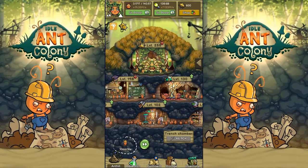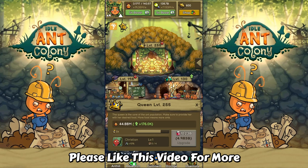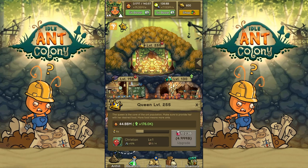Greetings and welcome back to Idle Ant Colony. We are in the forest colony. We did a prestige of this in the last episode — made an incubator, got ourselves a new queen, and the other is in retirement. We got really nice boosts, including from the new queen who is now giving us 45 million ants. As a result, if you look at the top, we have more than 3 trillion, which is going to allow us to expand.